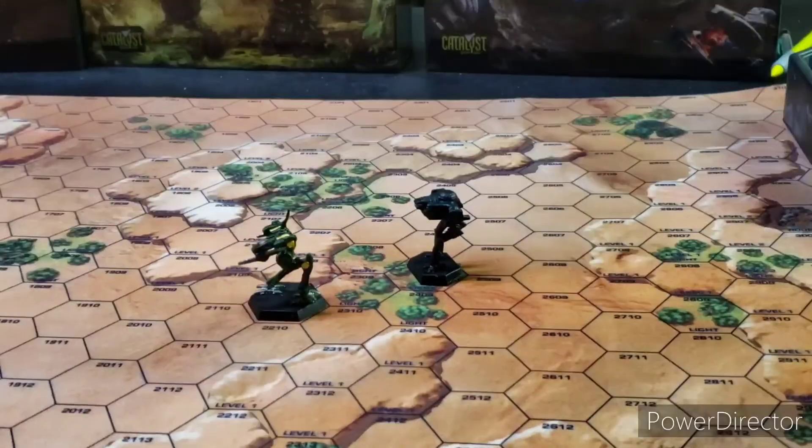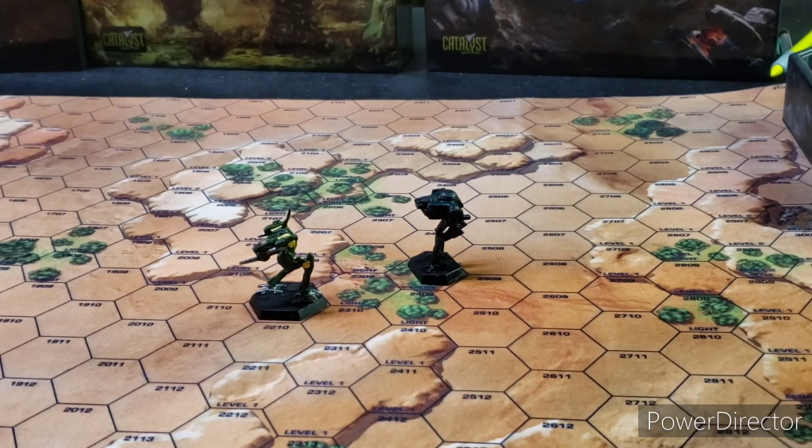Here we have a scout mech that bit off more than it can chew: a Locust versus a Cicada. The Cicada's armament isn't all that great — generally two medium lasers and a small laser, or the PPC version which nobody wants to face. The problem for the Locust is that the Cicada has the speed to hunt it down and is only slightly slower. With a decent pilot, as long as you stay close, it's two medium lasers versus one, and firing at the backside, the Locust isn't going to last long.